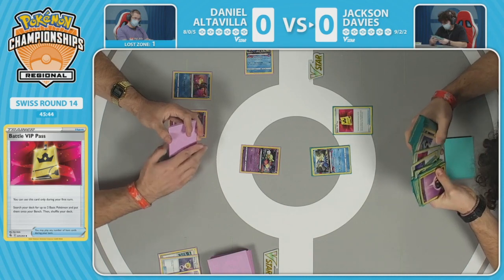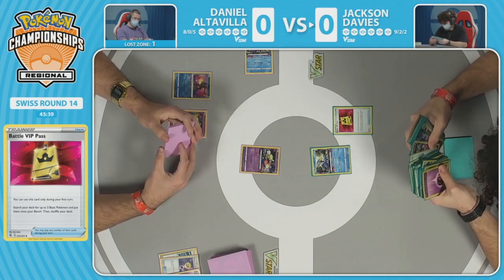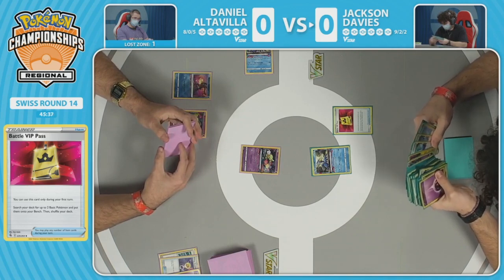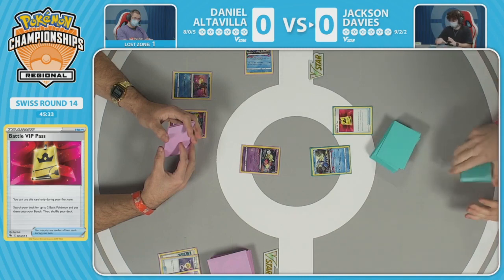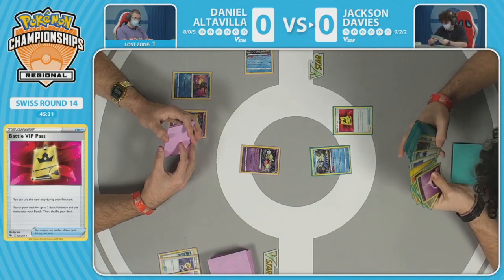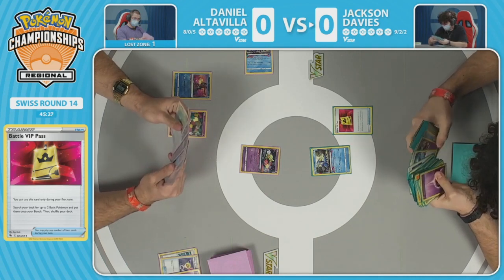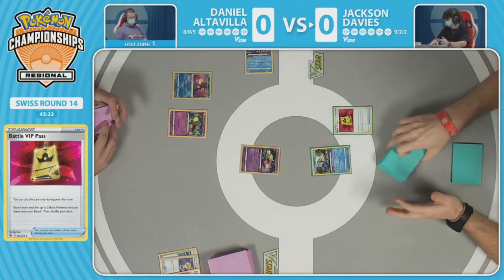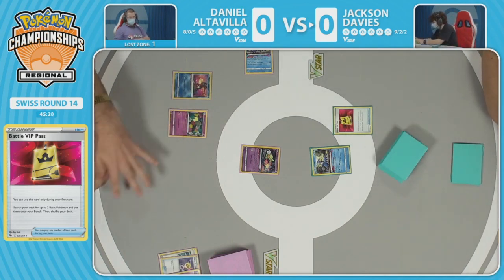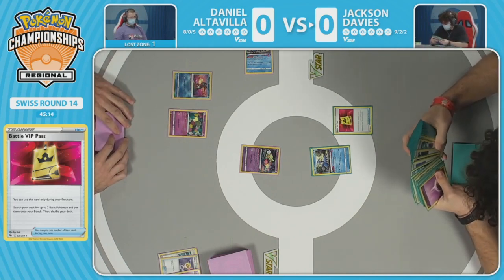Still going through the deck making sure everything is tracked — that is so essential. This is a very specific, very precise deck. If an extra energy goes to the lost zone that you didn't account for and you go for a Mirage Gate and come up empty, there's just nothing you can do. If you miss a beat in a single prize matchup and your opponent takes two or three prizes back to back, you lose all tempo.